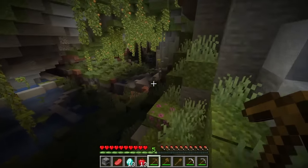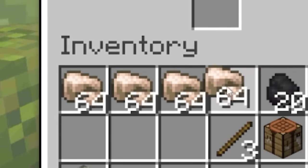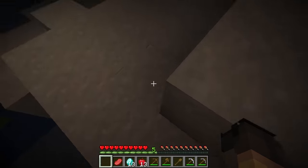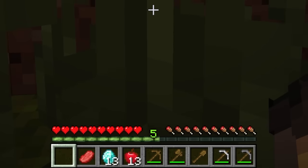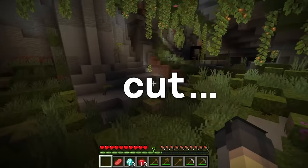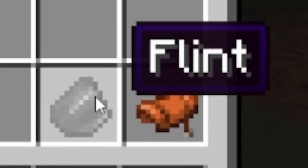The speedrunner runs through a lush cave, places their furnace, and they waste a ton of time smelting their four stacks of iron. But it's okay, because their portal just starts making itself! The speedrunner suspiciously walks to a specific area of the cave — keep a close eye on their experience levels. There's an extremely subtle cut, and they walk back to their magical nether portal. Out of nowhere, the speedrunner suddenly has flint in their inventory.